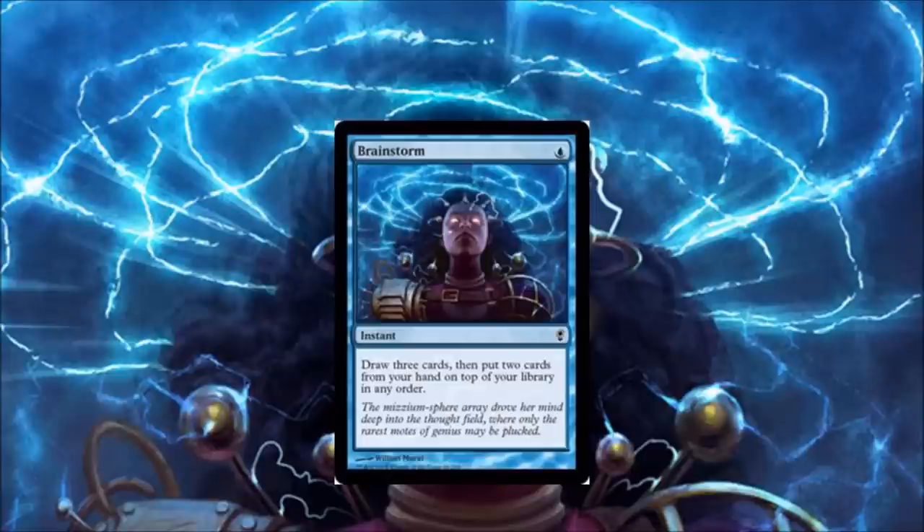Number one: Brainstorm. The last Legacy GP in Japan had 32 copies of it in the top eight main deck — 32 means four copies in every single deck. Brainstorm with Miracles is good; Brainstorm with any card is good, because essentially it's Ancestral Recall with fetchlands. Fantastic card, very strong.